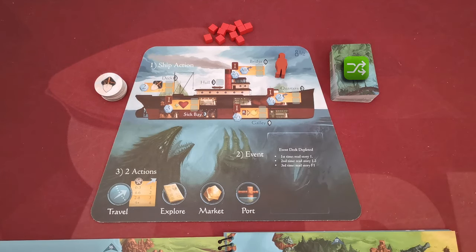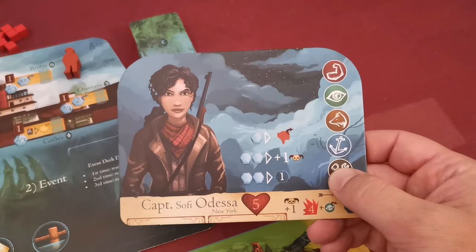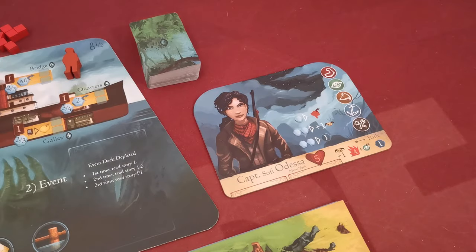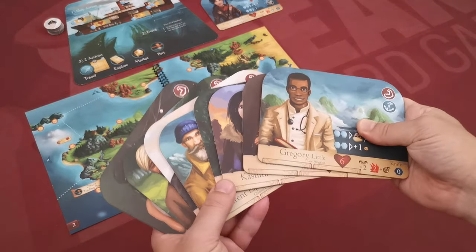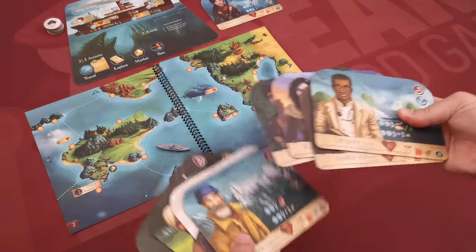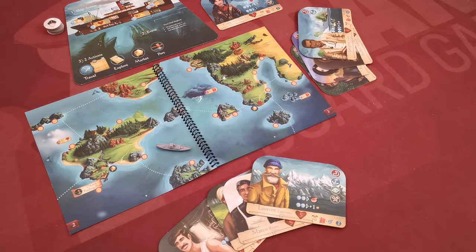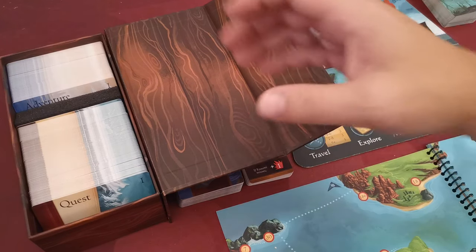Shuffle the ability card deck and place it right next to the board — these are the most important cards in the game. Keep a discard area right next to the stack. Character Sophie Odessa is the captain of the ship; place her board centrally as all players will be able to use her. The rest of the characters must be distributed to players as evenly as possible, so in a two-player game one player would control four characters and the other the remaining four.